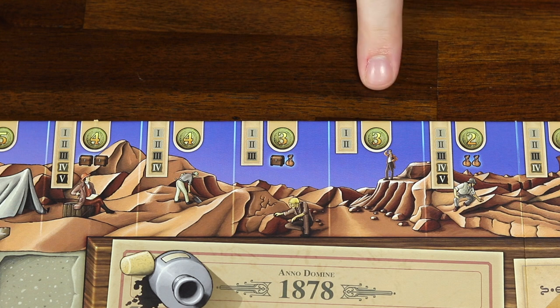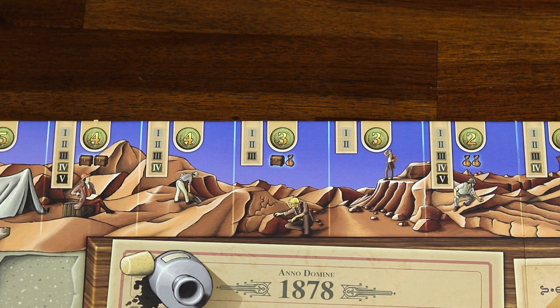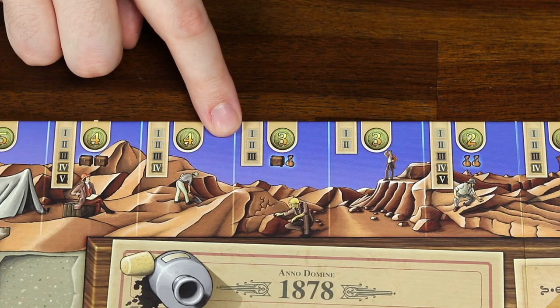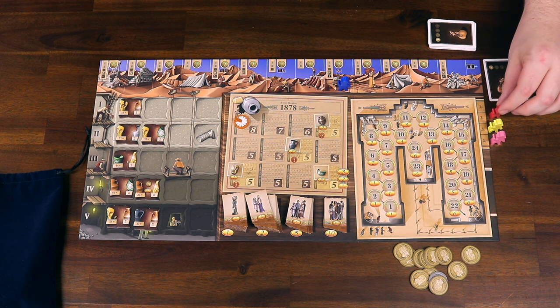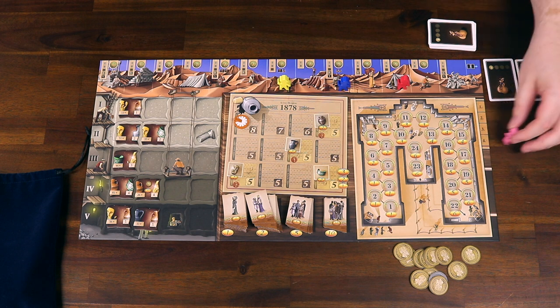For example, this space lets me gain up to 3 coins and dig in galleries 1 and 2, while this space also lets me gain up to 3 coins but I could dig in galleries 1 through 3. Each player must select one space to put their excavator figure on, and once a space is taken, no other player can choose it.